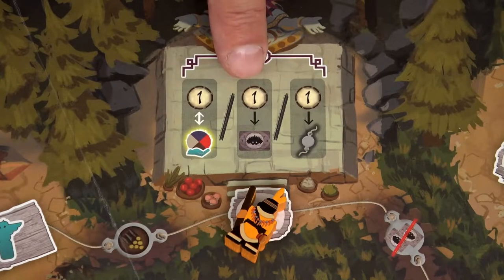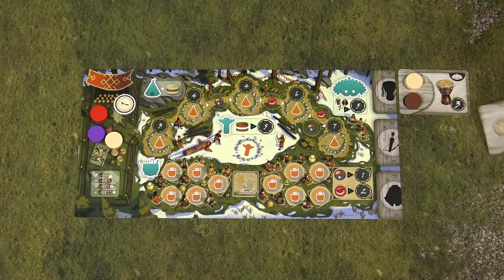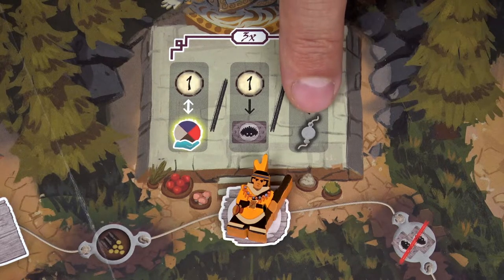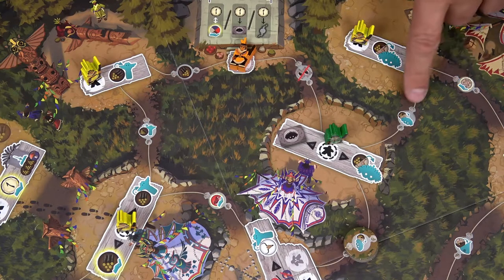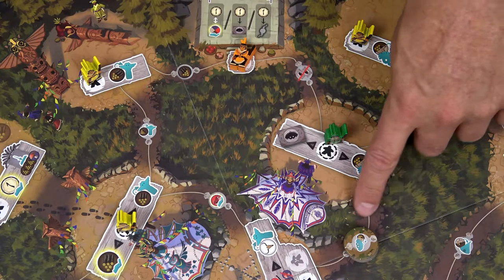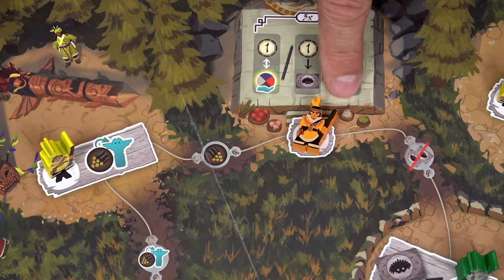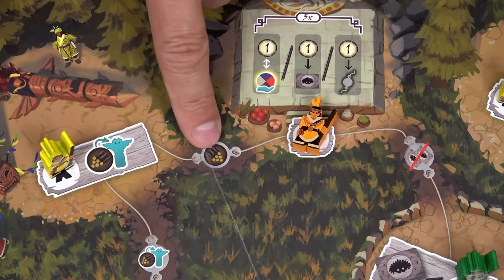The second option allows you to return a generosity point and in exchange choose one of the available handicraft cards. If you use the third option, you may return 1 generosity token and then use the benefit of any link on the table — even links that other players have benefited from. However, you are not allowed to use the link between the Netatanka and that elder location. Also, if you use the same offering multiple times during the same turn, you may never benefit from the same link more than once.